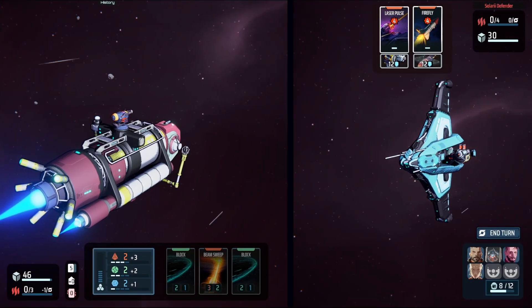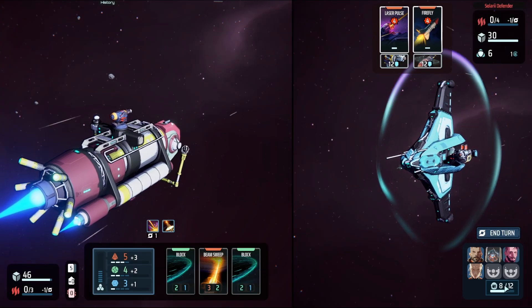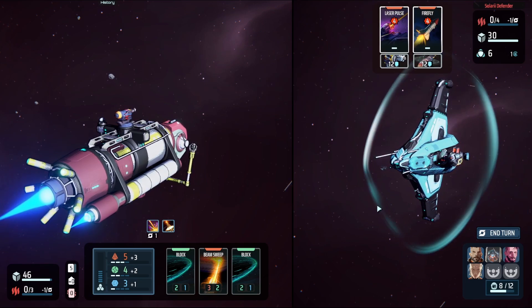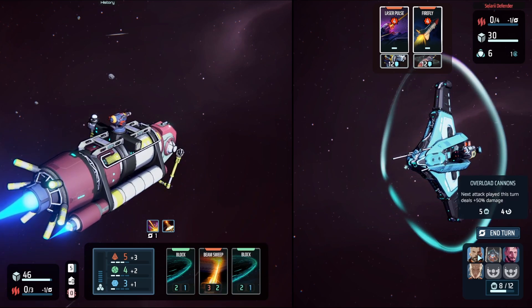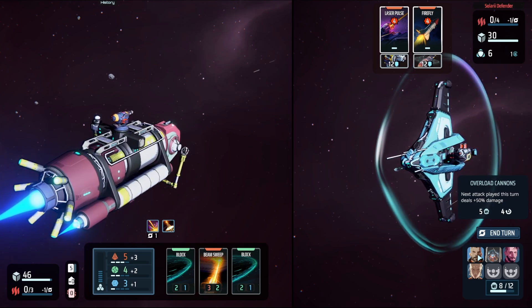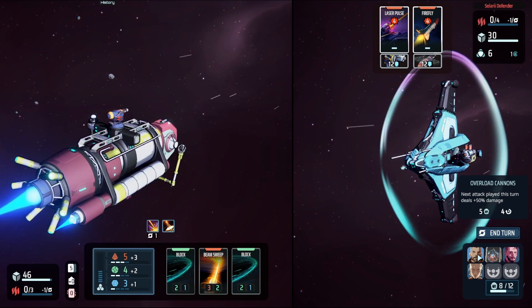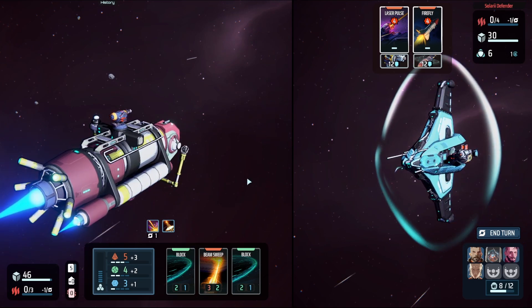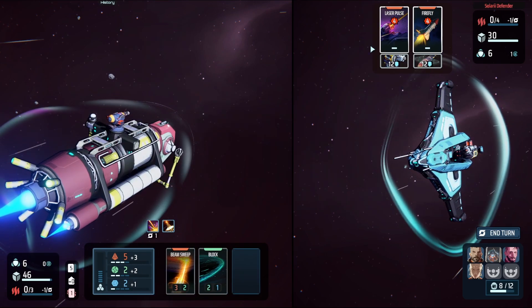We choose an option that gives us plus three damage for the next fight — combat advantage. There are also crew abilities. This one costs five crew points and has a four-turn cooldown. You get crew points after every fight so they're quite scarce, but they have decent effects. I think I'll hold off and play passively since the enemy will be doing Laser Pulse.